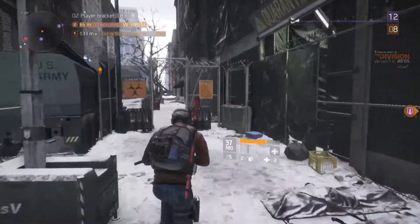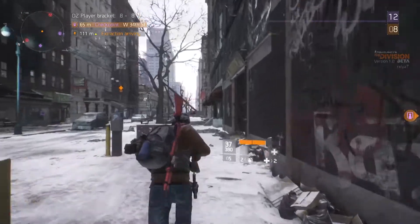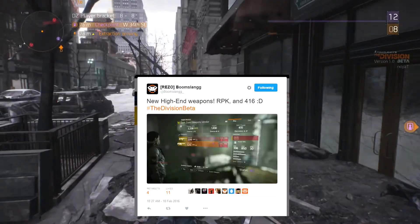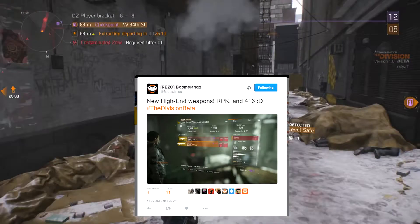Hey guys, Roliat or Taylor here, back with episode 6 of the News Division. We're going to kick it off straight away because the Oompen Beta is now live, and if you haven't played it, I want you to be playing it right now. The first bit of news from the Oompen Beta is that there are now two more new high-end weapons — that includes the Pakan and the Liberator.